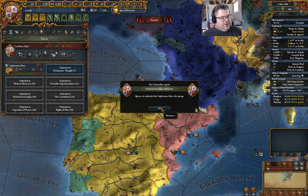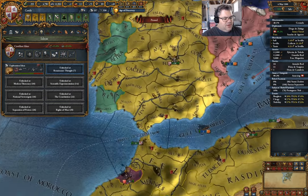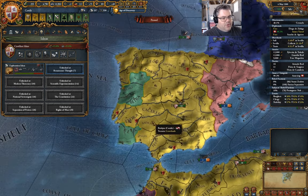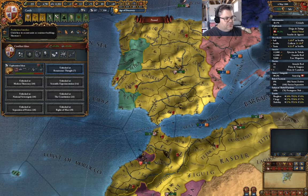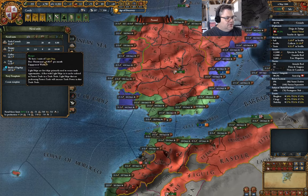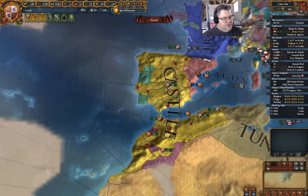I'm also going to need some light ships to do the exploration. I think I should just acquire a few of those. So we'll go in here and get, I don't know, three light ships. Three seems like a good number.